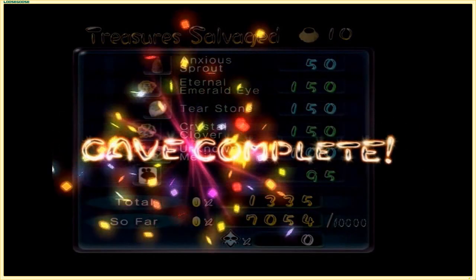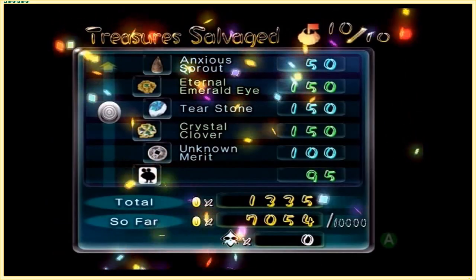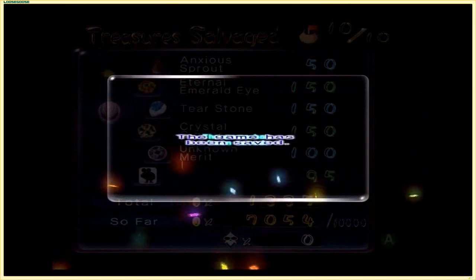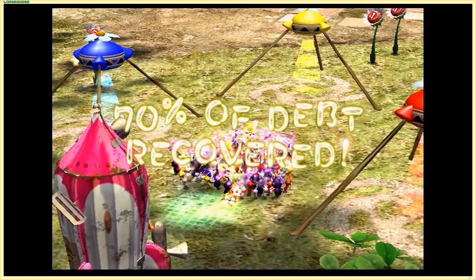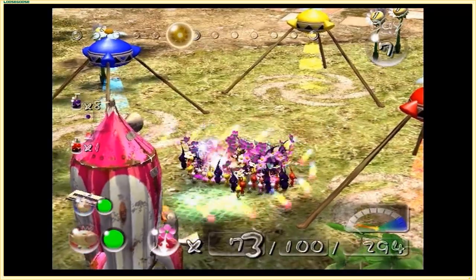The total amount of treasures in the Bulblax Kingdom is 10, which makes sense because there were a lot of floors with just one treasure. We're 70% of the way done with the debt, which is pretty good progress from one cave. We are back above ground in the Awakening Wood - 70% of the debt recovered. I think we skipped the 60% notification.